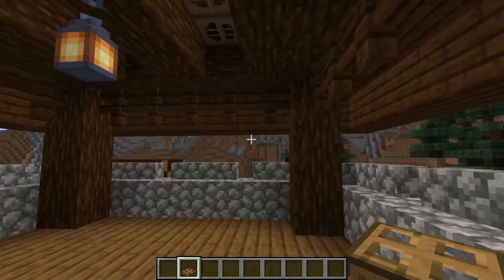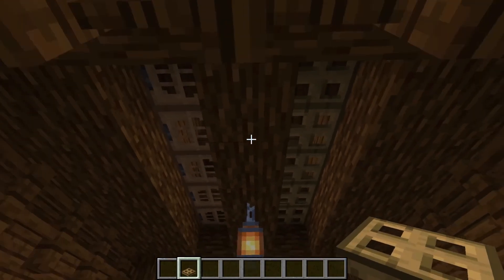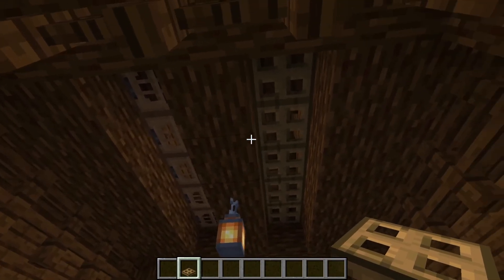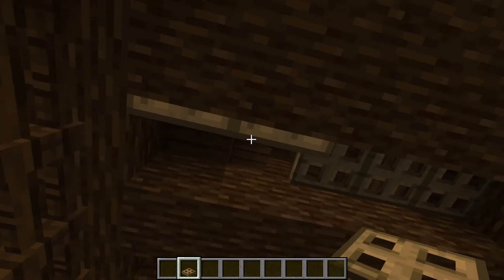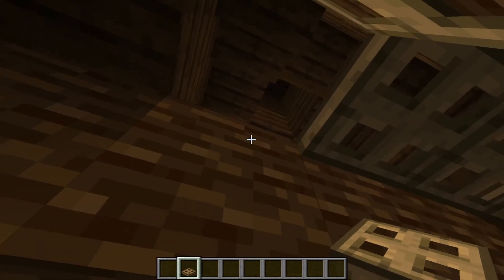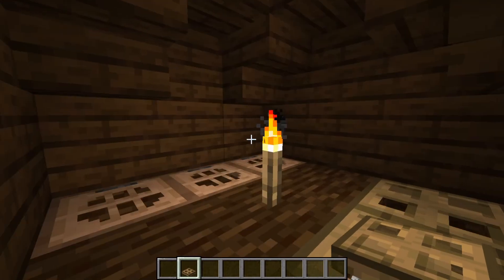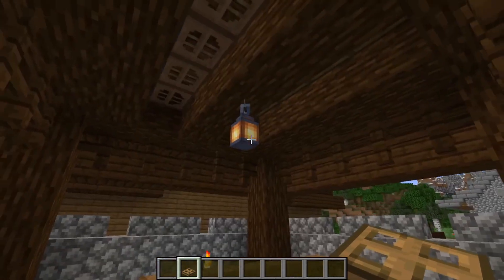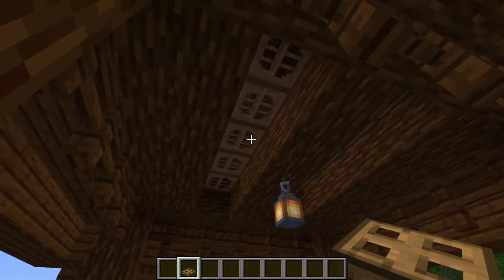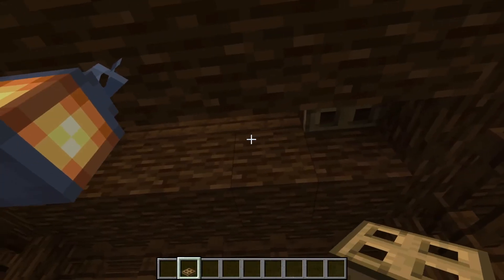Up here, there are some more decorations to complete. I'm thinking of filling in this area with trapdoors. I want to create the impression that there is something like an actual room up here. However, if you actually come up here, it's really just a tiny space with a light source in it. I have been comparing different types of trapdoors to see how they look, and I think I'm going with oak wood trapdoors here.